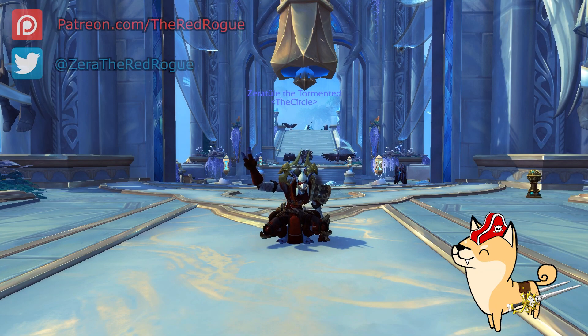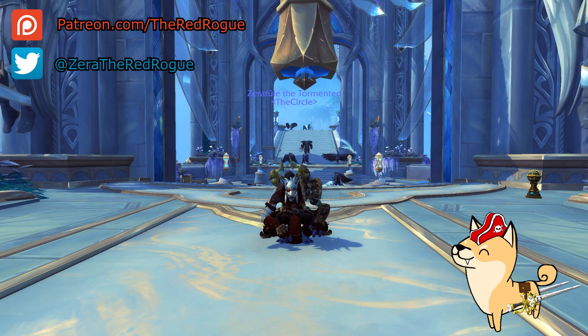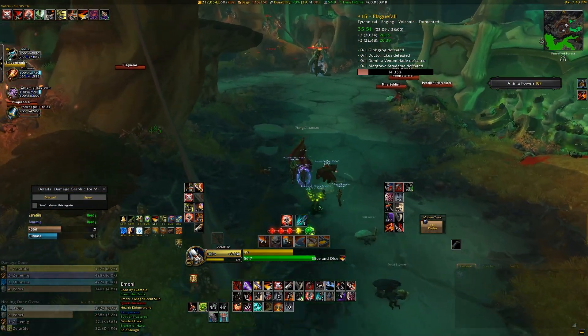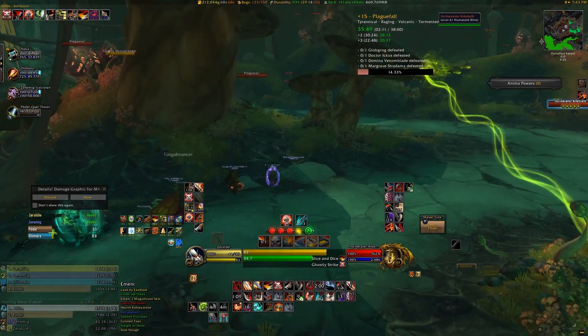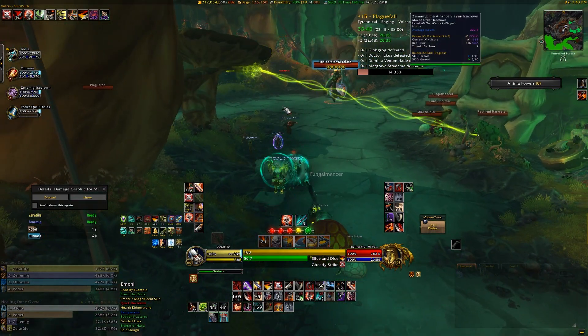What's going on, guys? This is the Red Rogue, and I hope you're all doing well today. With a new season of Mythic Plus comes a new affix, and for patch 9.1, we'll be contending with the Jailer's forces throughout the Shadowlands via the Tormented Affix. This has replaced Prideful as the Keystone level 10 and higher threat, so I figured I'd do a little guide on how it works and how to handle it.